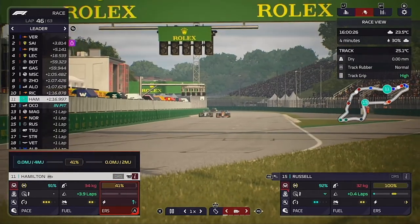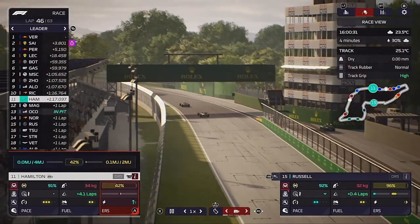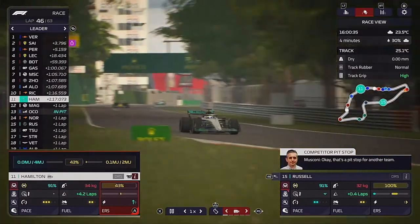Ricciardo has DRS though, so Hamilton has had to back off and get back in behind the McLaren and live to fight another day — frustratingly losing another lap.